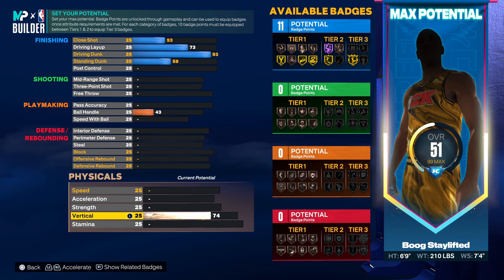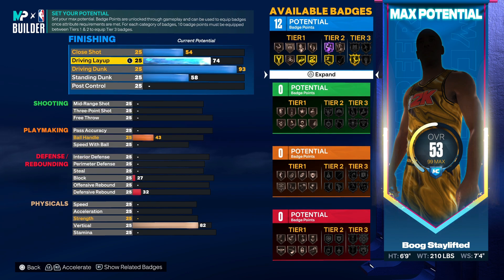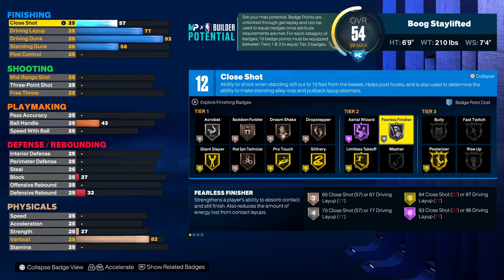Put your vertical up to 82 - you gotta have it at 82 to get the animations. We're gonna put the driving layup up to 77. That gets you some more badges - you get silver acrobat and silver fearless finisher. I definitely would recommend you go with acrobat, you could throw on fearless finisher too, we're actually probably gonna throw on that.